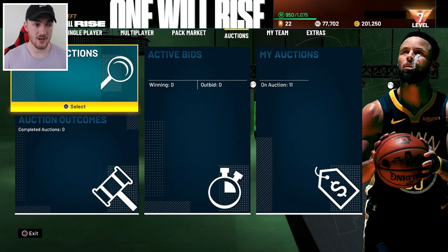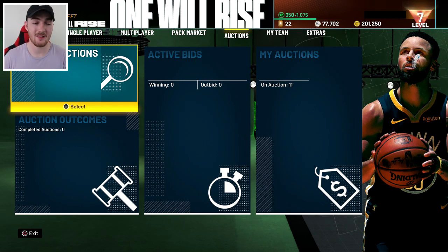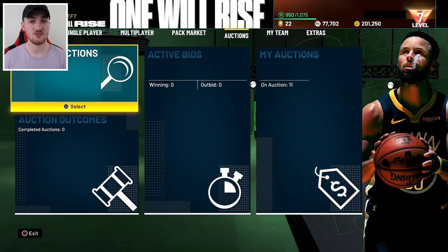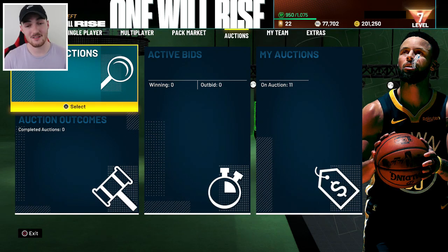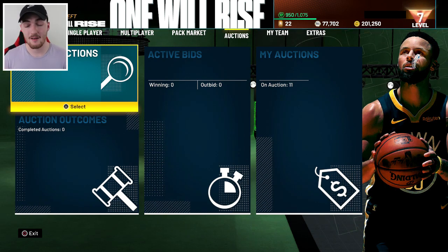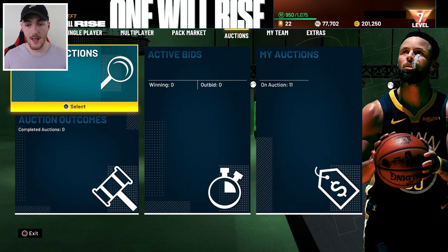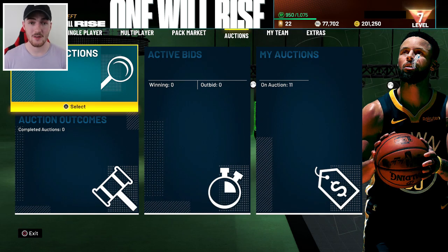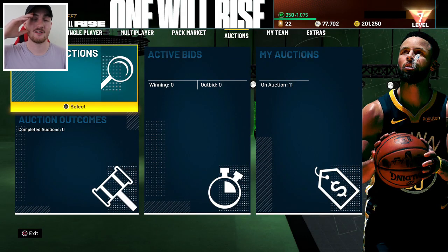That is going to wrap up this video, guys. I just wanted to show you some little tips on how you can make MT, how you can grind for it, and what you can sell if you need it. Again, if you want a diamond shoe, you can send your shoes to the exchange — but it's literally 17,500 MT for a diamond shoe pack that might give you a 3,000 MT shoe, so it doesn't really seem worth it. We were able to make a fair bit of MT. I'm sitting on just under 80K MT, which I'm happy with considering it's still day one — I haven't even been playing for 24 hours yet. I hope you guys enjoyed the video. Drop a like and subscribe if you're new. It's been Witnessed.